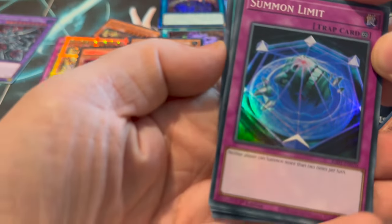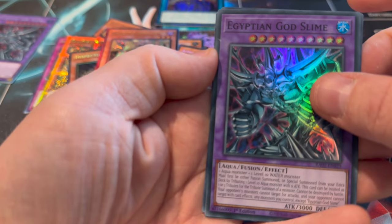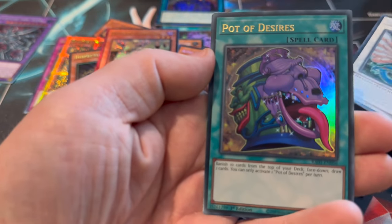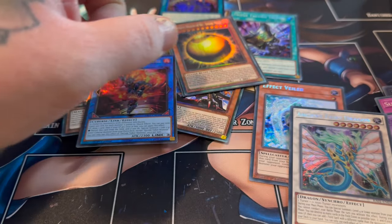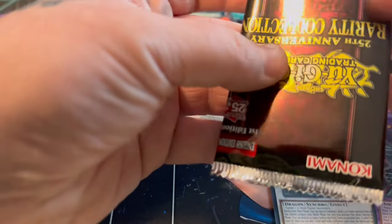Oh my - there's another pull in here as well! These pulls are just insane - I can't compose myself. Yes! I wanted this as a Secret - yes, I'm happy now, I'm a happy boy! All the rares... actually an Ultimate - Dingo Talker Heatsoul. Nice. Players will rejoice in that Dingo Talker Heatsoul.